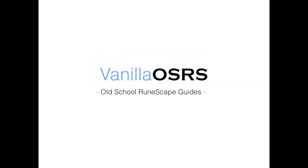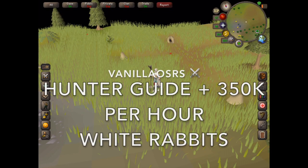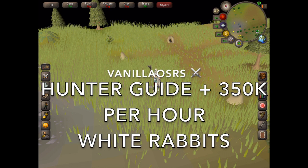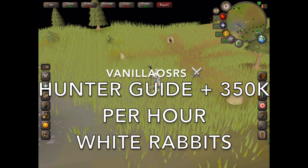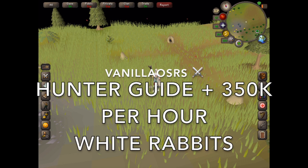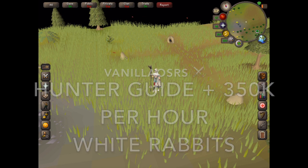Hey guys, this is Vanilla. Today I'm going to show you how to make 350,000 coins per hour using the hunter skill to catch white rabbits. For this you need a minimum of level 27 hunter and you need to have completed the Eagle's Peak quest.